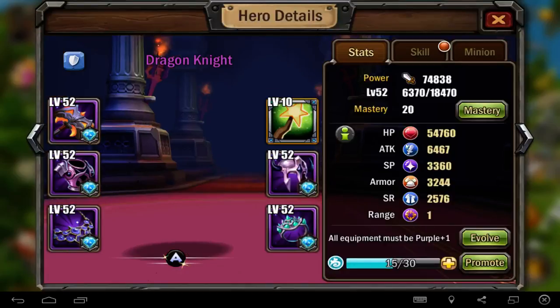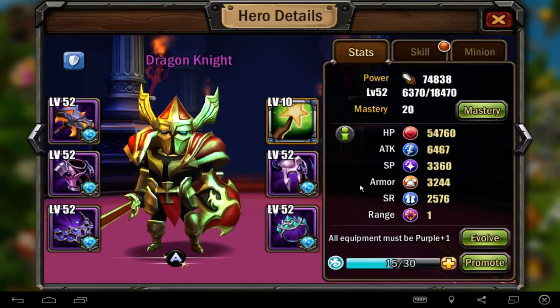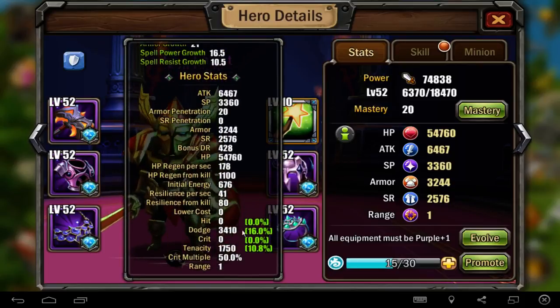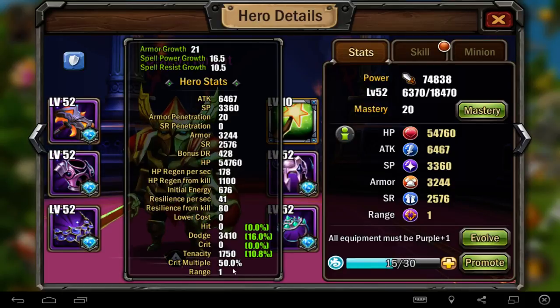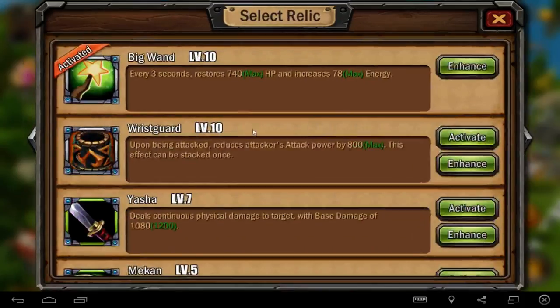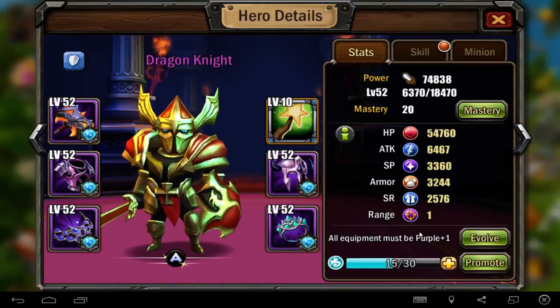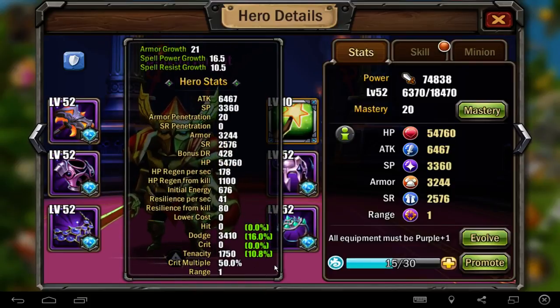I will show you first the stats. He is mostly non-crit. He can't crit - he's not a crit damage hero. You see he has zero crit. He can't do crit with his own stats, maybe with a special item but not with normal stats. That's the first point we have to know. But we have a nice touch - 16 percent is not really perfect. He has high defense.